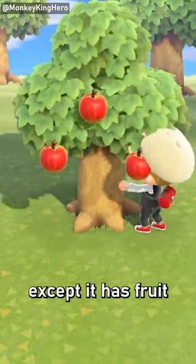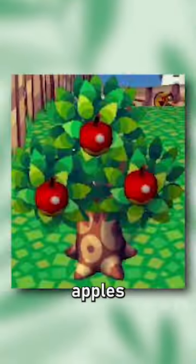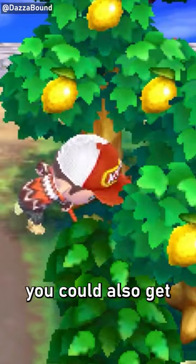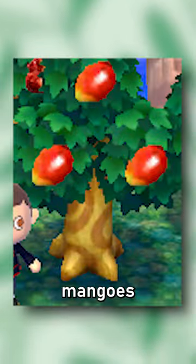Similarly, there's the fruit tree, which is the same thing except it has fruit. They can come in the form of apples, oranges, cherries, pears, or peaches. In New Leaf, you could also get special, rarer fruit on these trees, like durians, lemons, lychees, mangoes, or persimmons.